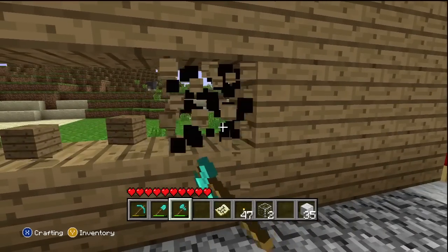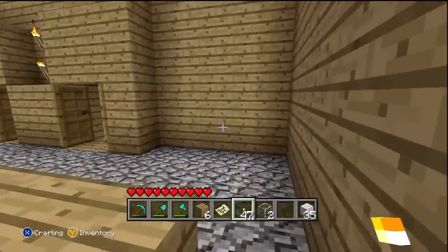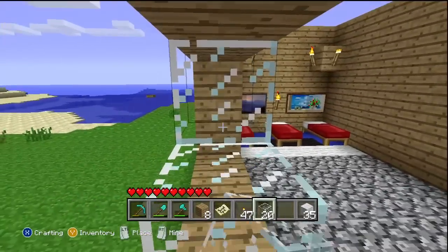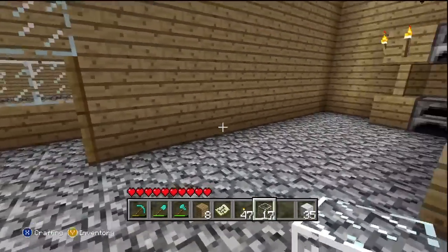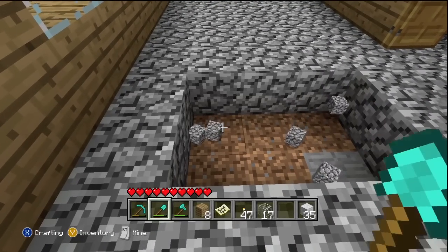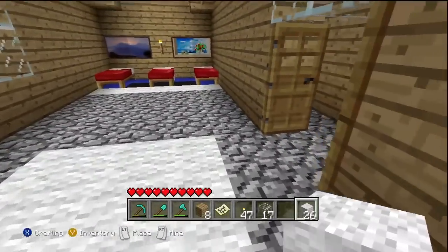Another thing I'm going to do is, since this is a little bit of a bigger room, just add another window. It takes up space but it also looks nice, so let me go grab some more glass. I have some glass in this furnace because I knew I was going to be making another window. This is essentially what I've been doing for every room. And then probably the last thing I might end up doing is create a rug, just to give it a bit more color.